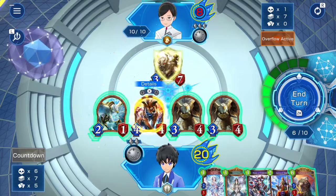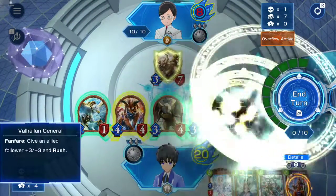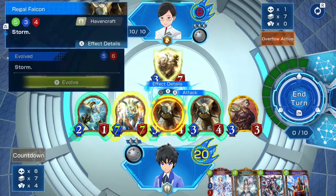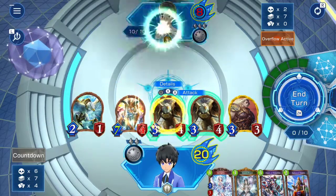Then you're going to play this Valhalla General and the target will be your Holy Flametiger. Then you're going to use this Holy Flametiger and attack the Goblin Mount Demon, and then attack the leader with the remaining 3 of her followers.